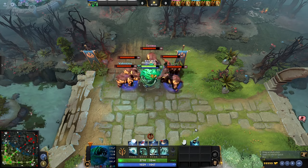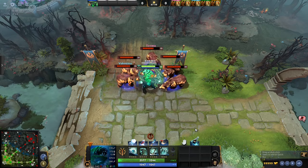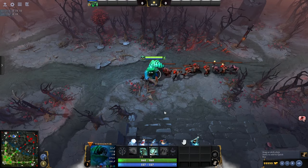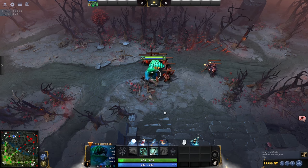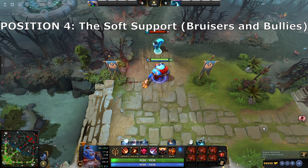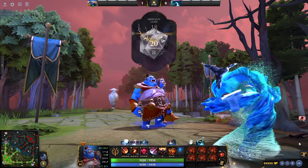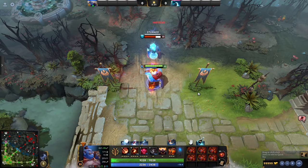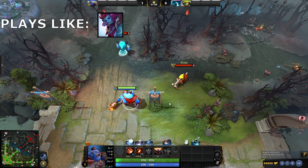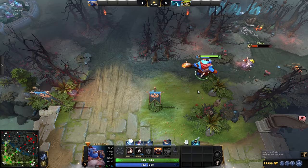Tidehunter gets really tanky against enemy melee ADCs. He has insane damage reduction from attacks, has Dr. Mundo's passive that triggers on damage, and a screen-wide stun. My favorite part is becoming immune to creep damage at level 3. His weaknesses are both magic damage and damage from a distance. He's a lane bully and that's it. That's all you get — go try him out.